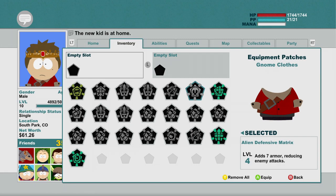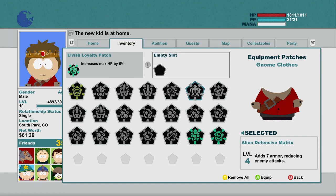So where did they go? One PP — no. HP by 5% — pretty good still. They're all pretty good still. What to pick, what to pick? I think I'm gonna go with the HP one because HP is good. There it is — yay, HP!